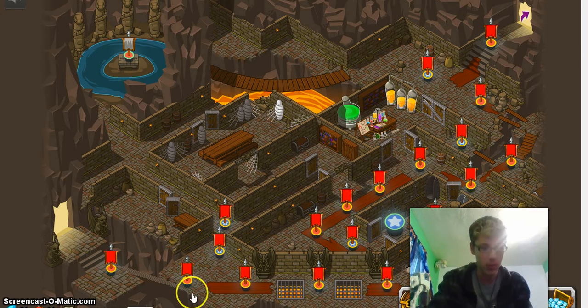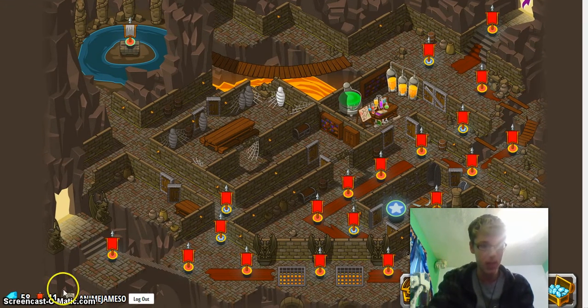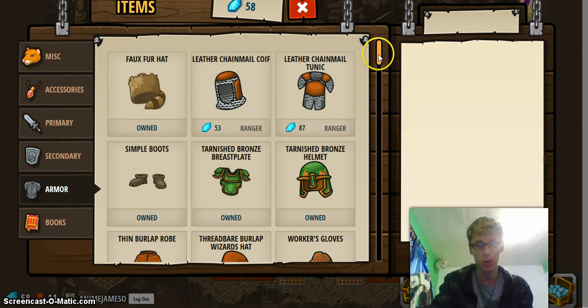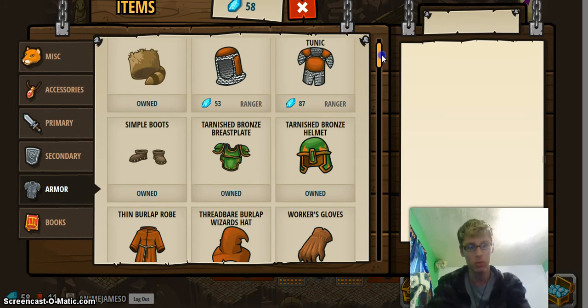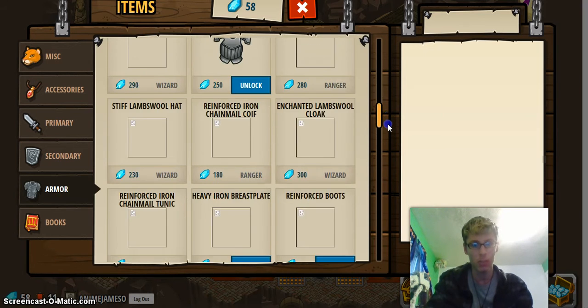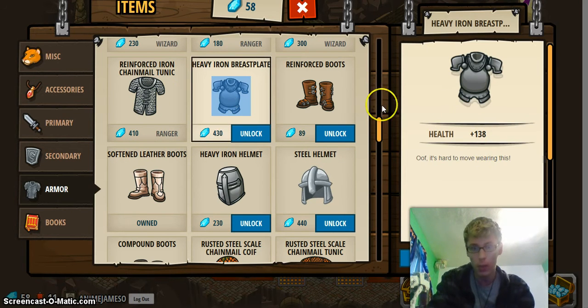Let me show you my gems. I have 58 gems because I kind of went money happy, but I actually got some good items and it worked pretty well for me. At the beginning you get items that give you like 8 health and you have to spend 50 gems on them. Those items that used to cost 50 will actually be cheaper later. The point is you can buy cheaper armor, but the more expensive armor will give you way more health.